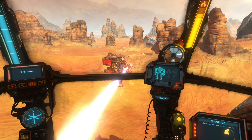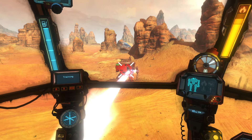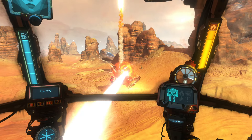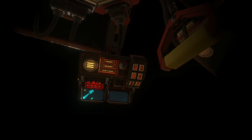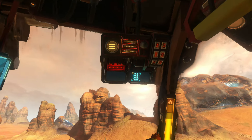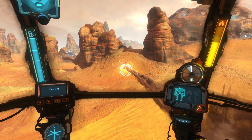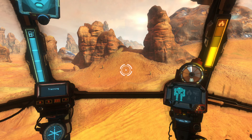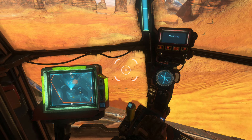Destroy the target with the laser. Weapon status is shown in the upper right. Missiles are now equipped — press right click to fire them. Missiles fire in sequence and are most effective at medium range. Missiles do not lock on; aim in front of a moving target to hit.